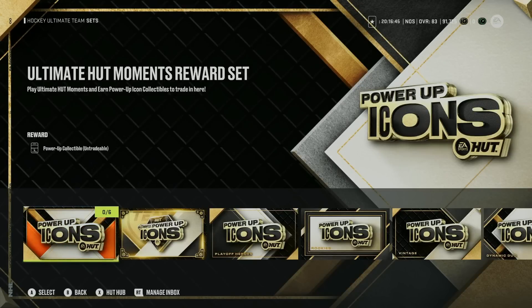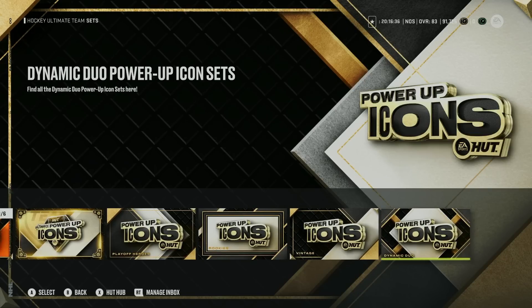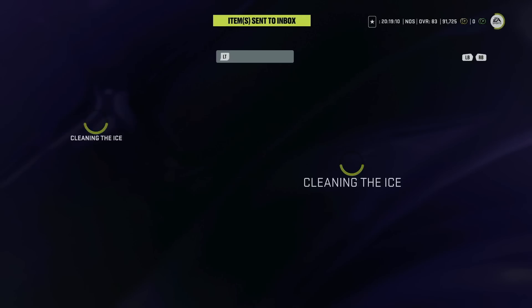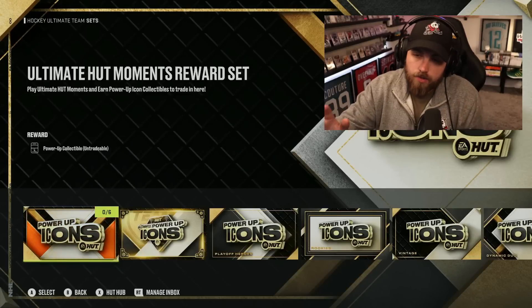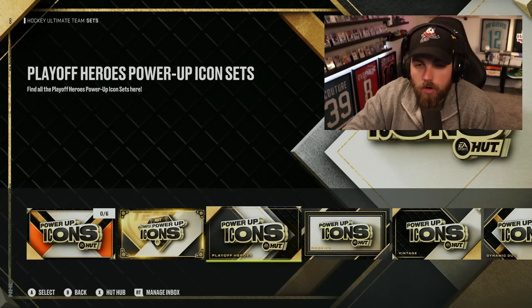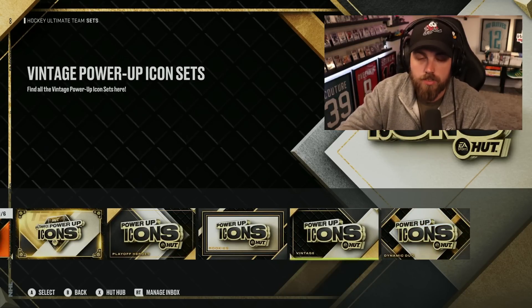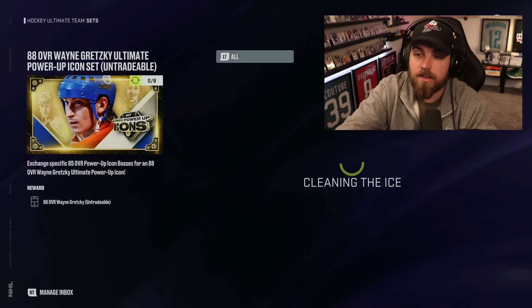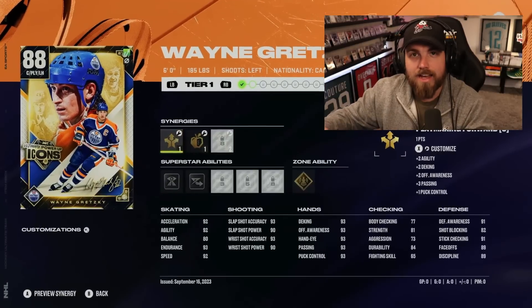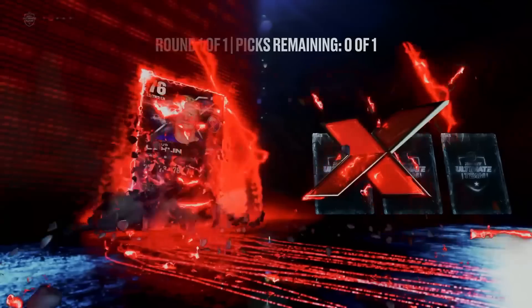Power-up Icons are returning to NHL 24, broken down into four separate categories: Playoff Heroes, Rookie Cards, Vintage, and Dynamic Duo. Once you collect the two headliner items from each of those four sets, you can trade them in for the ultimate power-up icon. This year they will be Mario Lemieux, Wayne Gretzky, and Gordie Howe, and they'll continue to upgrade throughout the year. There are fewer icons overall, but how you get Gretzky, Mario, and Gordie Howe is significantly improved — they removed that final gambling aspect with the most expensive set of cards from last year.